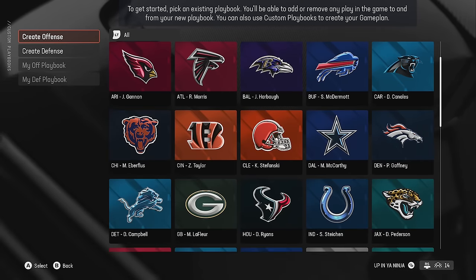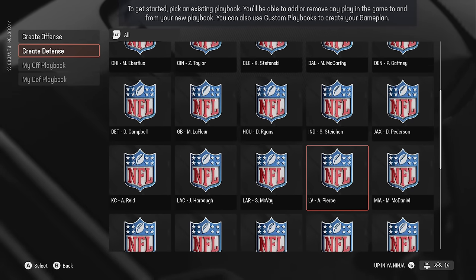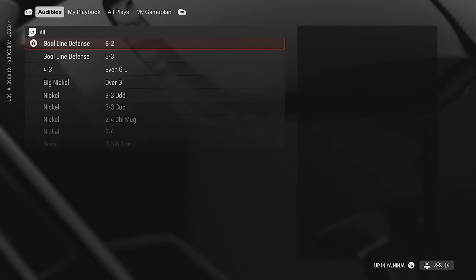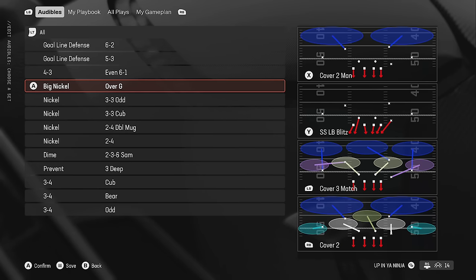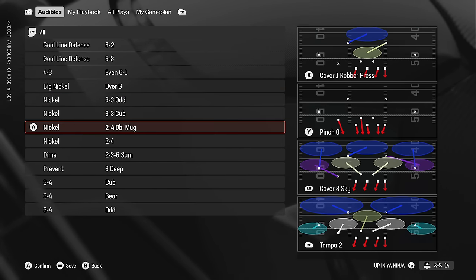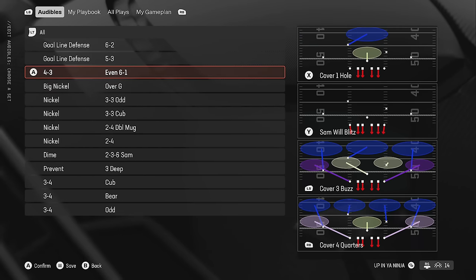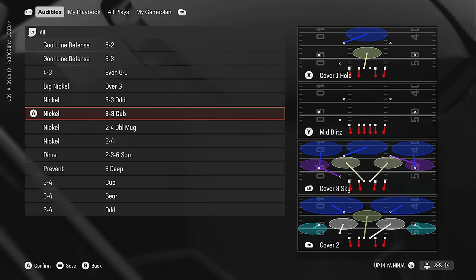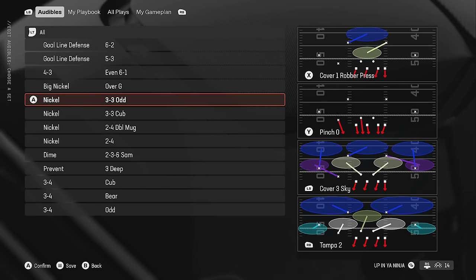Moving on, my number one defensive playbook is the Raiders — it was my top pick last year too. It has the Even Six-One, the Big Nickel Over G, the Three-Three Odd, the Three-Three Cub, and the Two-Four Double Mug — bang bang bang, just great formation after great formation. These are all metas to certain people. The Three-Three Cub has been meta for a very long time, and the Three-Three Odd was meta last year.